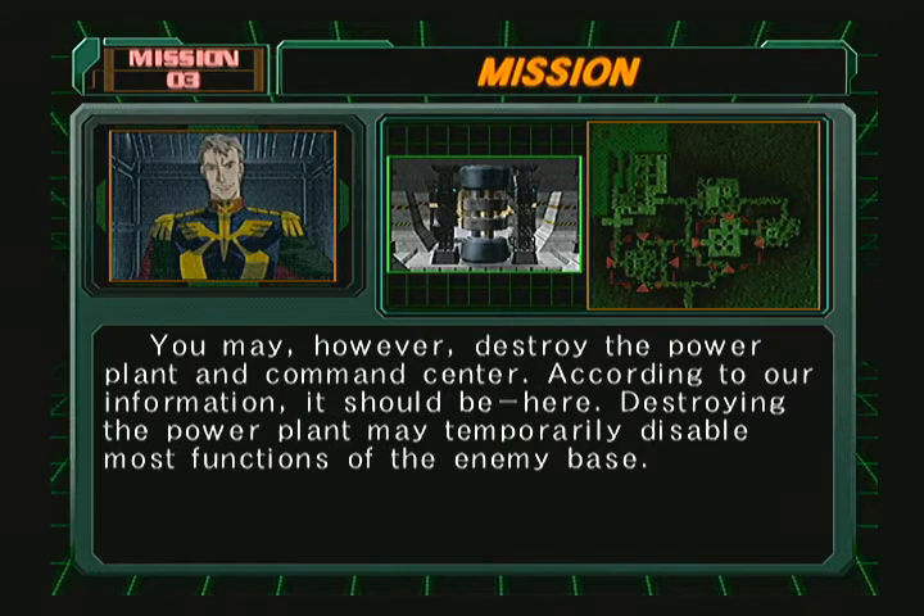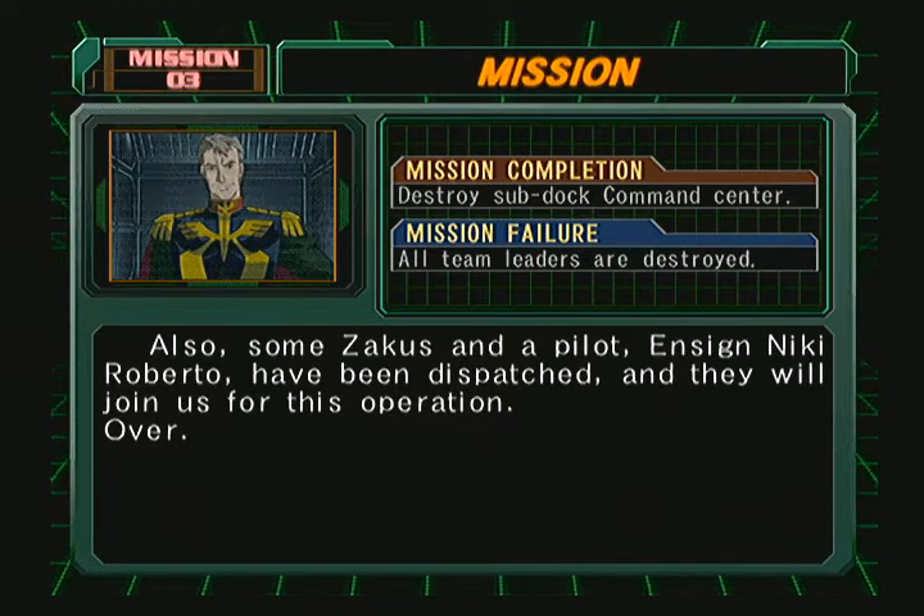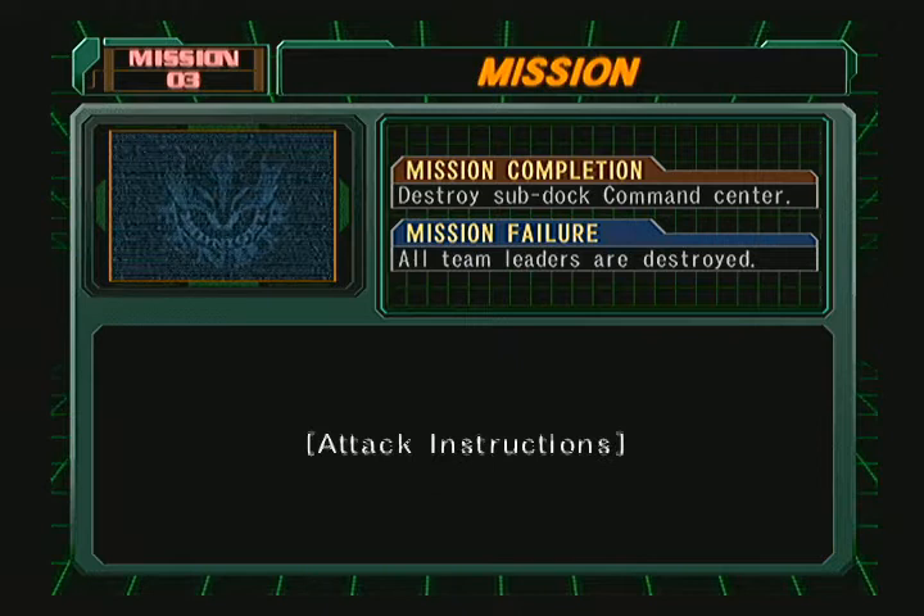Our mission will be to eliminate all obstacles while securing the location and any underwater craft intact. Under no circumstances should damage be allowed to occur to the facilities or submarines. You may, however, destroy the power plant and command center — according to our information, it should be here. Destroying the power plant may temporarily disable most functions of the enemy base — we should do that. Also, some Zakus and a pilot, Ensign Nikki Roberto, have been dispatched. They will join us for this operation.